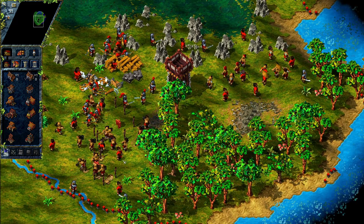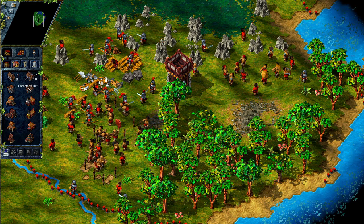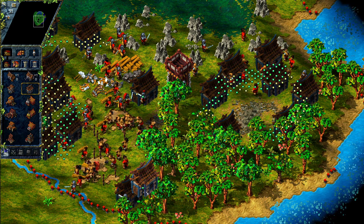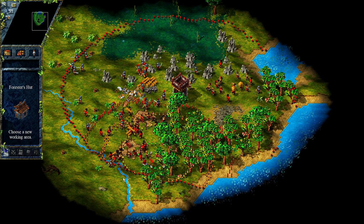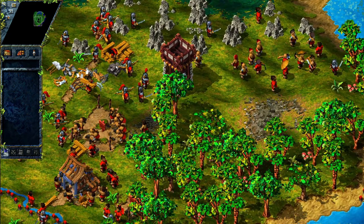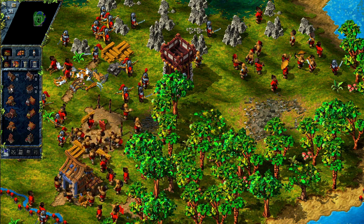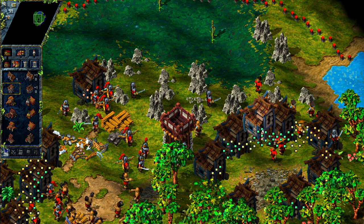Now we have to wait for our builders to build these two buildings. I'm also going to put down a forester's hut so that we don't run out of trees — I'm going to put it right here so it affects this radius. For buildings, you don't only need wood planks but you also need stone, as you can see right here. And for that we'll need a stonecutter's hut that will mine down all these stones over here. Here's a pretty good spot for that.